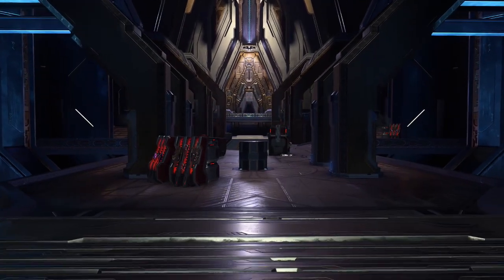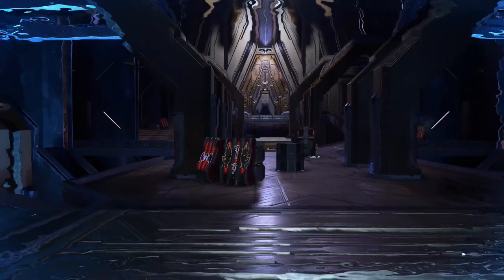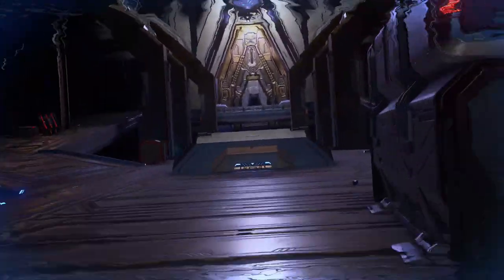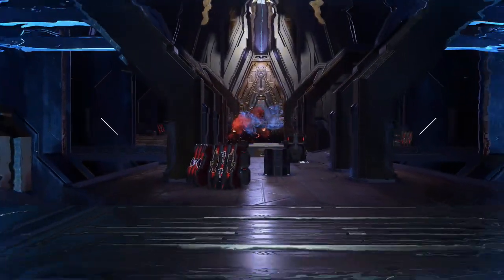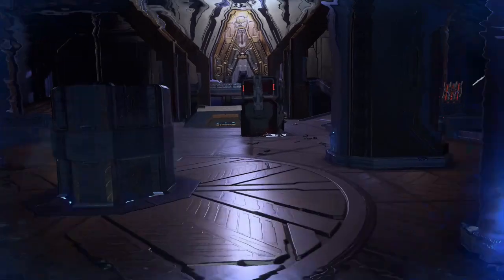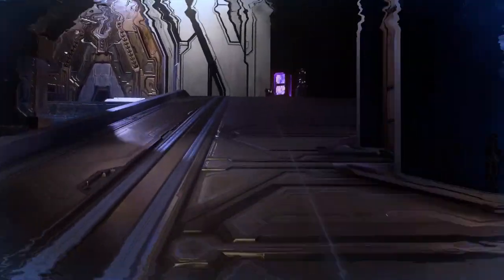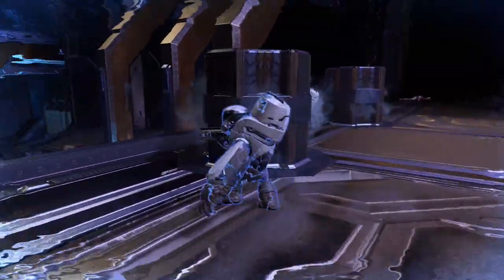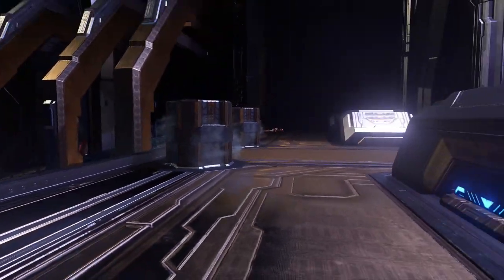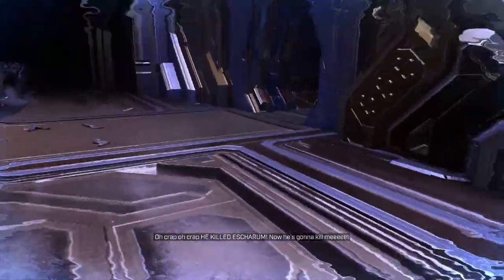Up top is a brute officer, a shielded jackal, and a skirmisher — and coming out the door will be a couple of grunts. When the sentinels throw their shields up it's a lot easier to take them out — that was another twofer. One grunt, two grunts — that's it for this room.